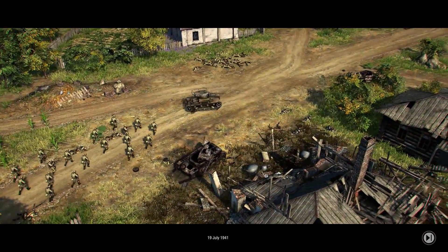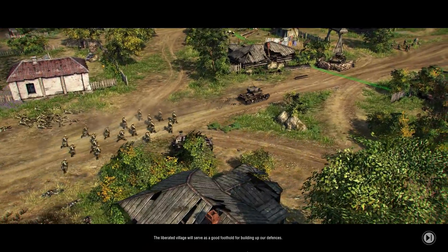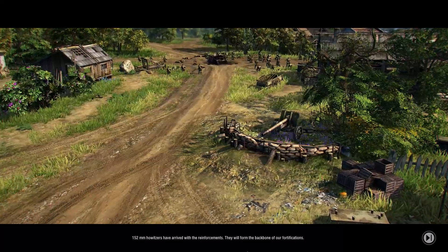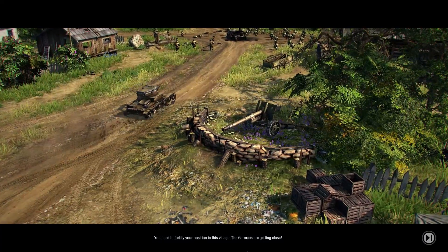We've driven away the Germans — hooray! The next day, it is now the 19th. Reinforcements are here. The liberated village will serve as a good foothold for building the attack. 152 millimeter howitzers have arrived — they'll be the backbone of the fortification. Excellent, now we've got a defensive line. The Germans are going to attack us.